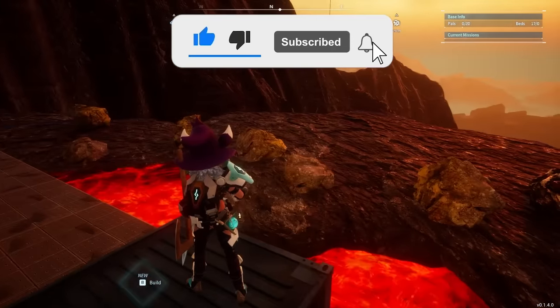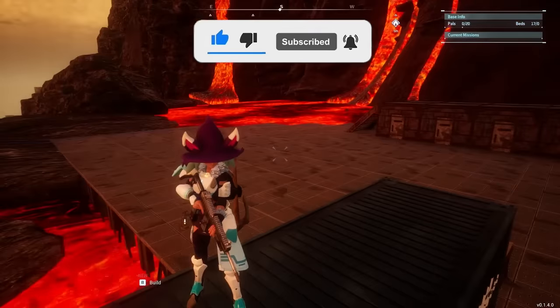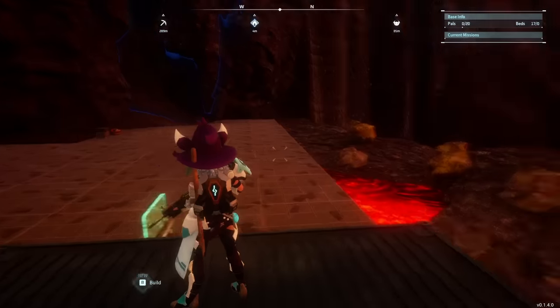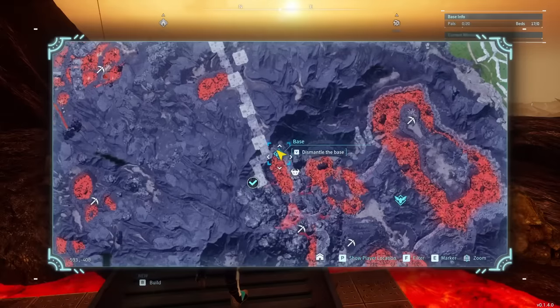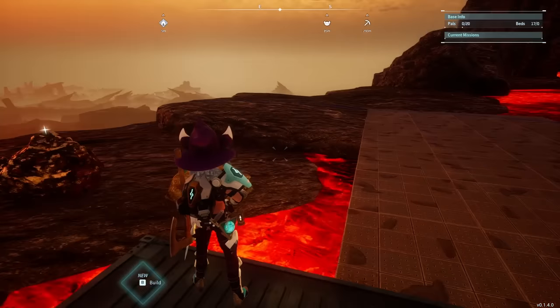This base will give you an unlimited supply of sulfur, and with that you can make all your weapons, ammunition, and gunpowder and all that kind of stuff. The location is at -594, -410 — that is where the best sulfur base I've found is, with the most amount of sulfur in one spot and a nice flat area to build in.